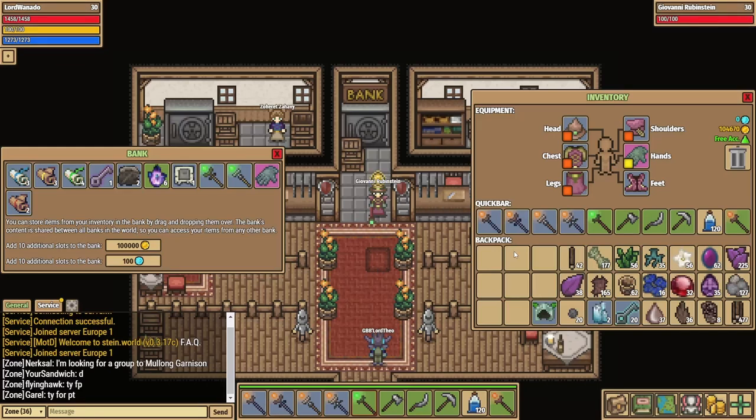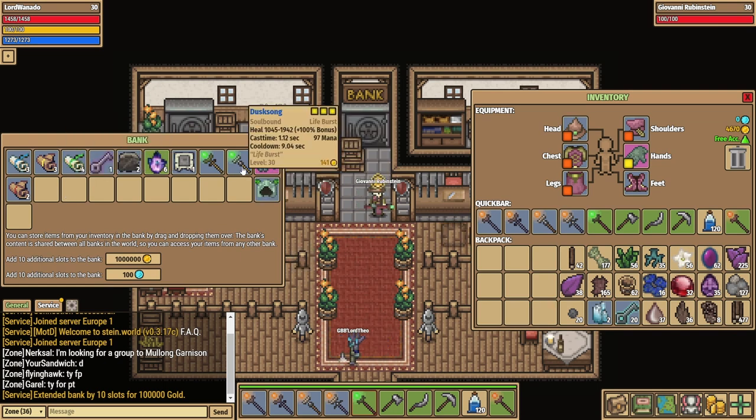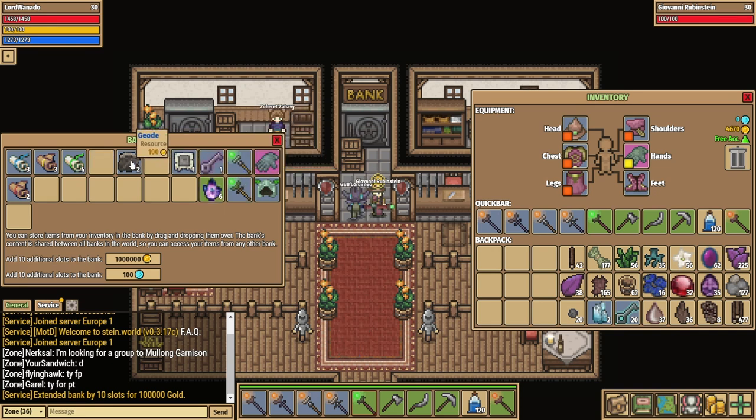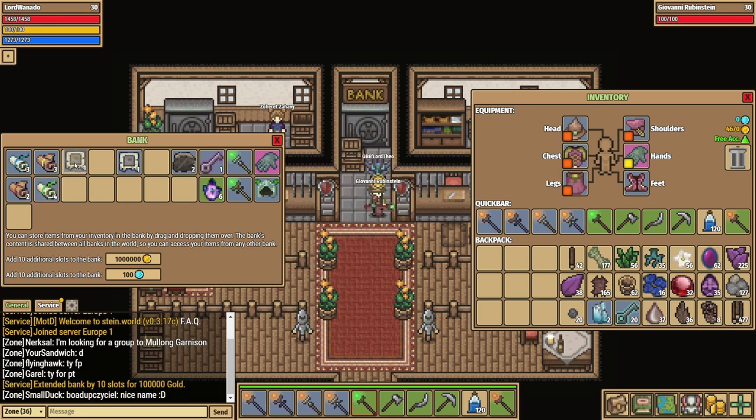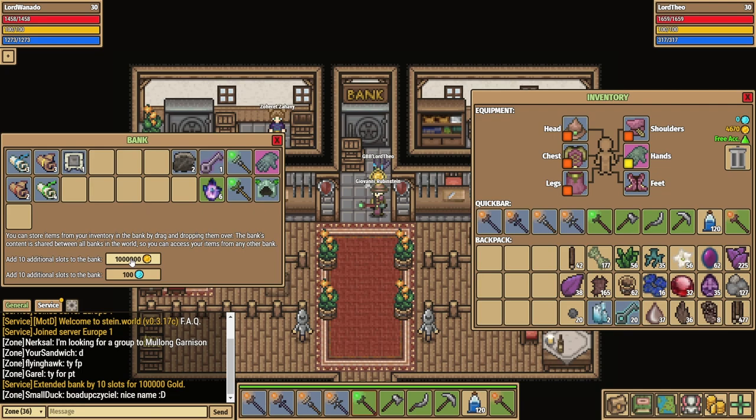One last thing before we head over — I have actually been saving up my gold, and I do now have 100,000 gold. So we are going to add 10 additional slots. Extend. Amazing. Now we can store things and keep them a little bit organised — armour, weapons, keys, and resources, and then scrolls and stuff can stay over here, and this polymorph gravestone. There's so much more space and flexibility. I'm hoping to clear out all of these crafting materials at some point, but I really needed that. The next expansion I believe is a million, so that won't be for quite a while.